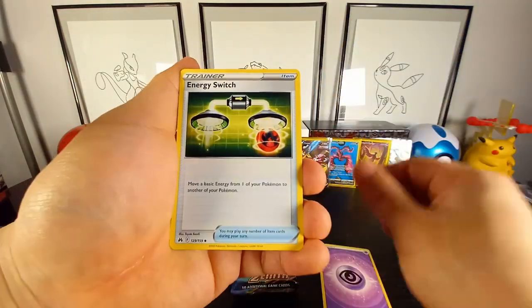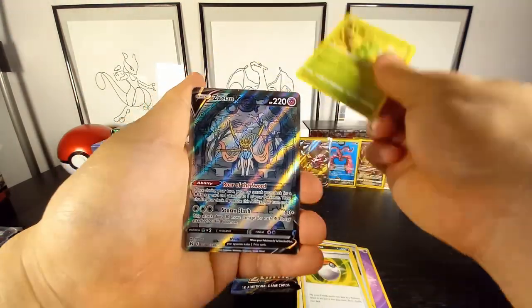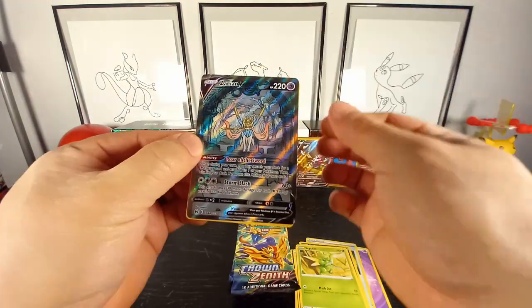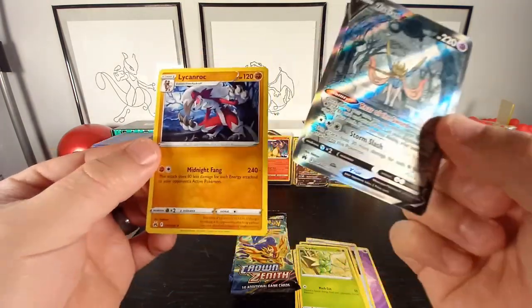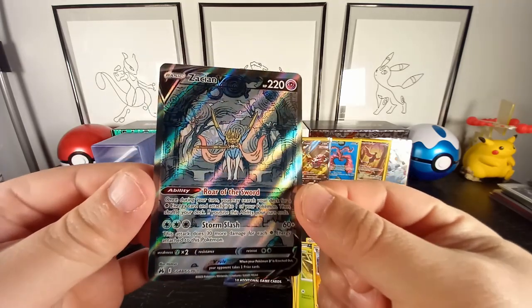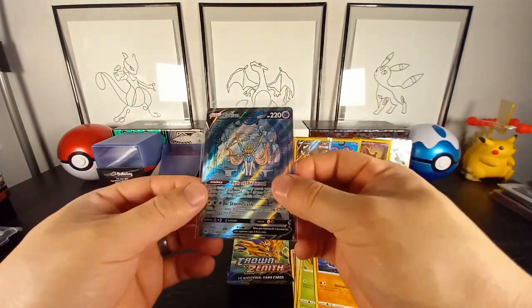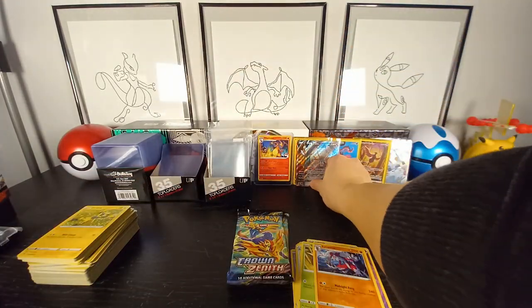Energy, Ultra Ball, Trubbish, Yangoose, Pokeball, Skiddo — and we have another one, yes! There's some whitening on there, but we have the Zacian V — oh my gosh! And in the back we have a Lycanroc — oh my goodness, we are missing that one! Very nice, I am so happy. Wow, these tins have been producing very nicely — I love it. Best set of the year!